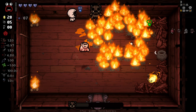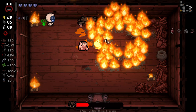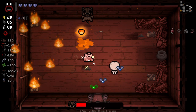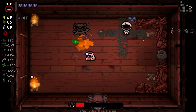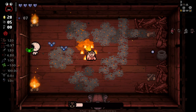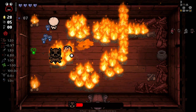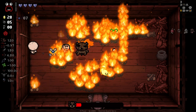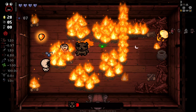I want to bomb this guy but I know he'll just teleport the moment I place down a bomb, so I'm very reluctant. Where are we getting these coins from? I think one of the synergies I added was: if you have the Quarter, your flies have a very small chance to generate a penny on hitting an enemy. That's one of the synergies I added — so that's pretty useful.